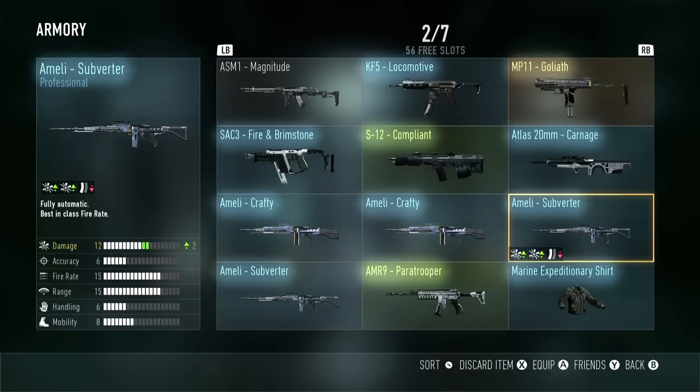This is actually the Amelia — I don't know why I thought it was an LSAT, but this thing is freaking amazing. The first game I used the Amelia Subverter, I got 40 kills with it. As you can see, it gives me plus two to the damage of my light machine gun, which is already pretty good since LMGs have very good range, pretty good damage, and are just powerful. The drawback is they're very slow mobility-wise and the reload speed is also very slow. The Subverter variant gives me plus two to damage, but it cuts my magazine size in half — so instead of a 100-round magazine, I get a 50-round magazine.